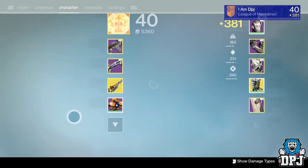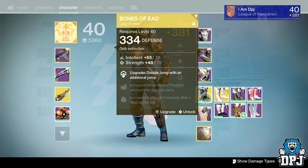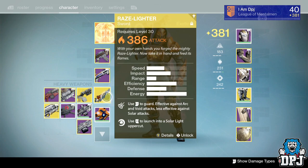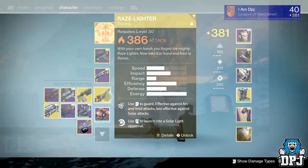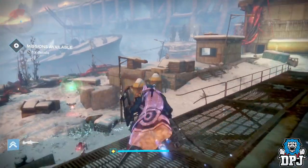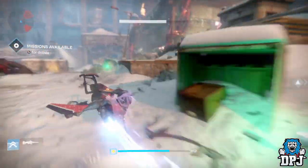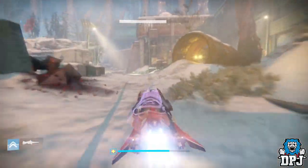As far as I know, this can only be done on the Hunter. You need to be using the Golden Gun subclass with Triple Jump equipped. You also need the Bones of Eao, and you also need a sword, because there's going to be a lot of jumping and swinging that sword to get to where you need to glitch into the raid. It's not difficult but it can be a little bit tricky in places.